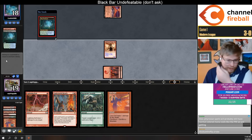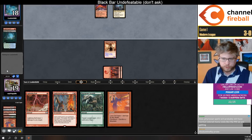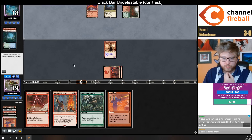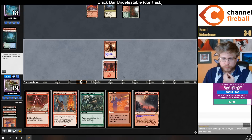Next turn I can go: breach, play channeler, play Mutagenic Growth — I can Mutagenic Growth a bunch of times. I don't know if it's going to be enough to kill my opponent though. Also my opponent might just Remand me.